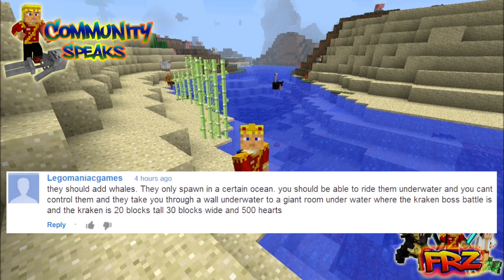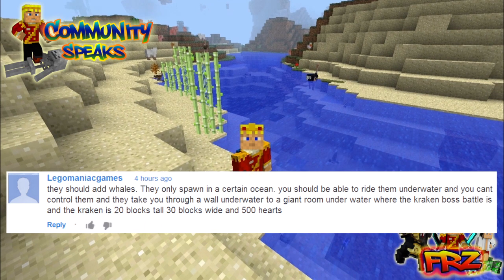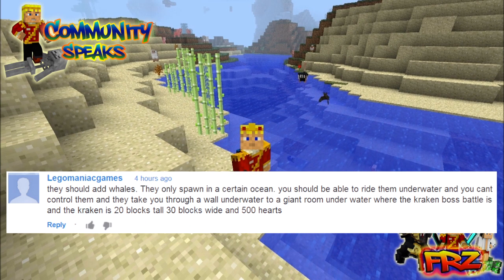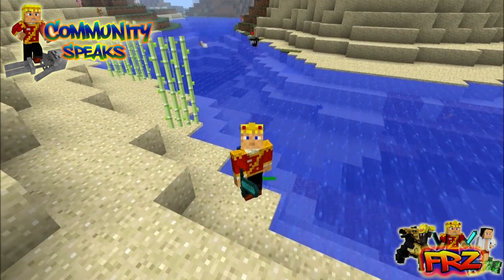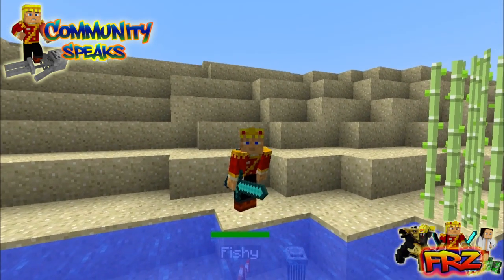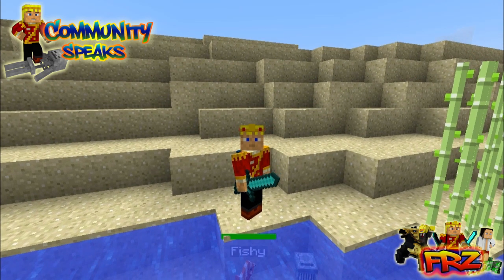Next, from Lego Maniac Games, who suggests adding whales that only spawn in certain oceans. You'd be able to ride them underwater — you can't control them — and they would take you through a wall underwater to a giant room where the Kraken boss is. The Kraken would be 20 blocks tall, 30 blocks wide, and have 500 hearts. That's actually really awesome. Everyone at the podcast was joking about sharks and someone mentioned a Kraken. We're not saying it's being added in 1.7 or 1.8, but it would make the oceans interesting for once — because honestly, the oceans really suck right now.